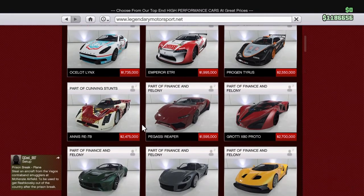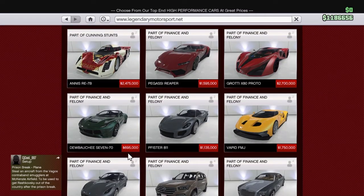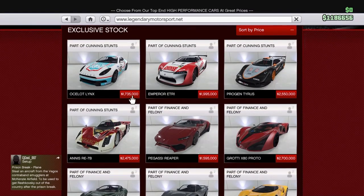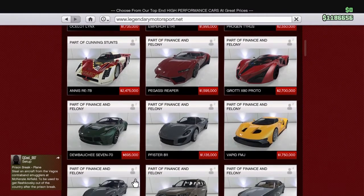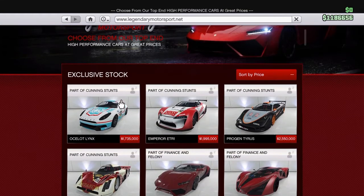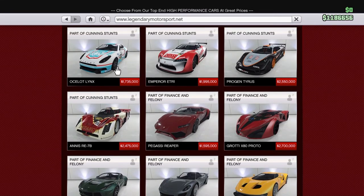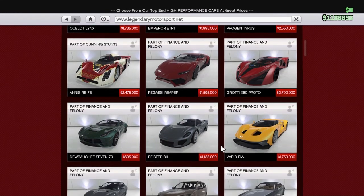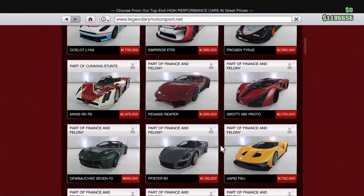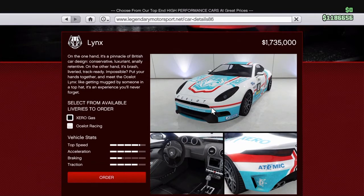Whether it's going to be the quickest sports car we've had, I don't know. I've just recently purchased a 770 for 695, and that's a saving of 1.1 million. I'm not convinced it's going to be a million dollars better than the 770. And remember you've got the FMJ here, which is 1.7 million — only a little bit more expensive than the Lynx itself. I think it's very expensive — I'm very disappointed because I really wanted to buy it.